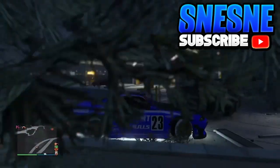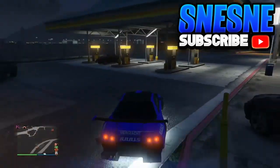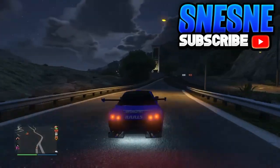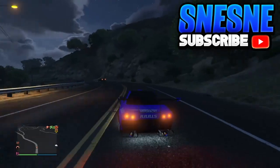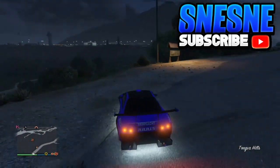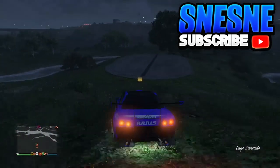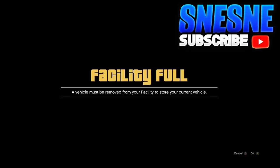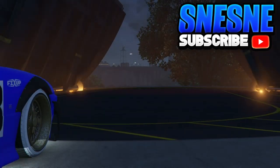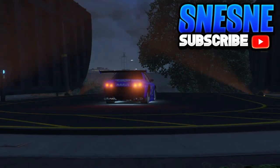Once you come out of your teleportation spot, go back to your facility and make sure your facility is full. Then drive your LG Retro Custom into your facility. As you can see — facility full — and we've successfully duped the car, the LG Retro Custom. I've been talking way too fast; I'm trying to get this glitch out so you guys can do it and become rich.